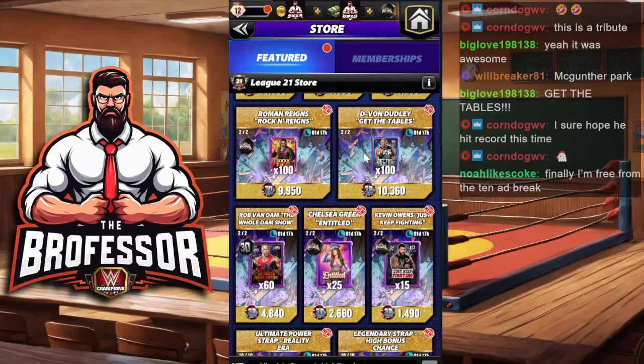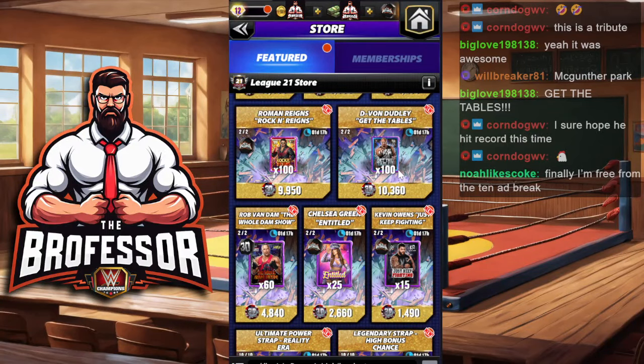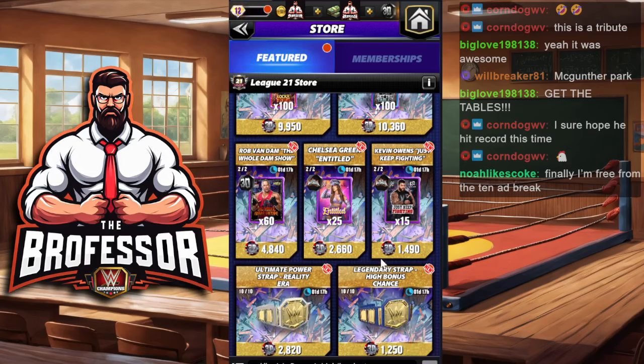The 2B of this is picking up some shards for somebody who you can then recruit — maybe a Rock and Reigns if you are close enough to getting him, or Devon — get the tables — that's somebody else you can put those shards towards. Or even Chelsea Green, also someone you should get on your roster if you can. I would say get a plate before you get Kevin Owens or Rob Van Dam. Sorry, neither of these are better than a plate, unless they actually would be your best striker — then I would say go ahead and recruit them.